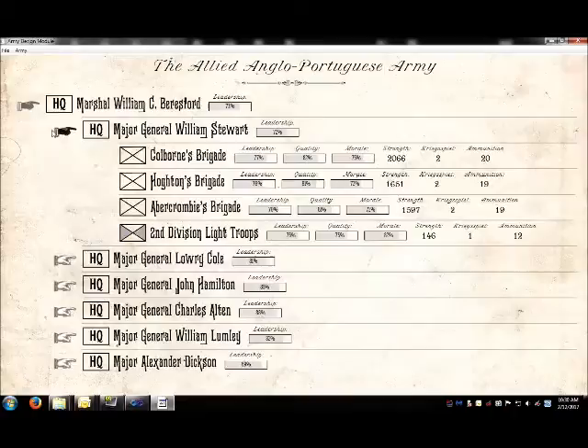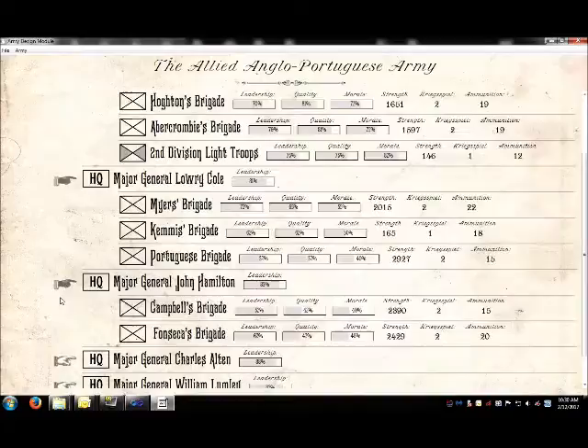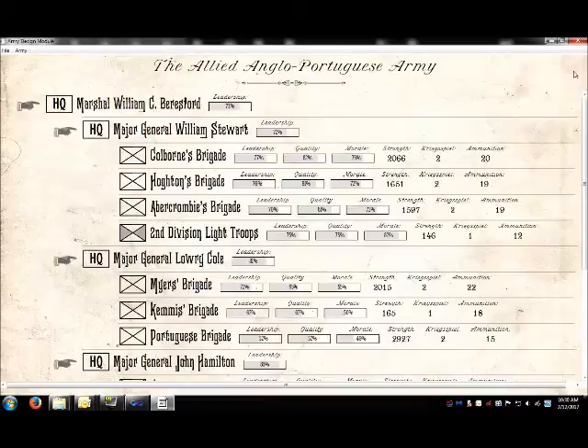Here we see one of a number of pre-created orders of battle tables that can be used in the General Staff Wargame. This order of battle table is of the British-Portuguese allies from the Battle of El Buero, 16th of May, 1811.